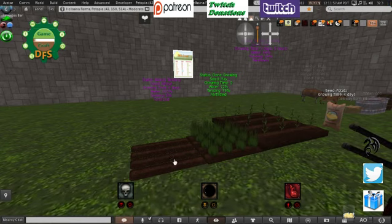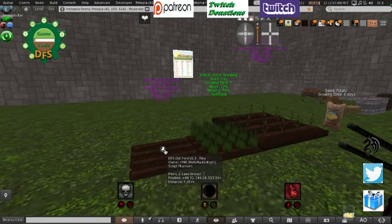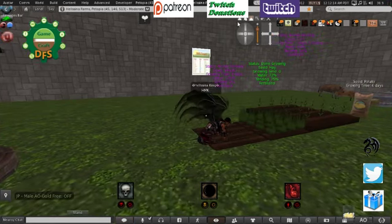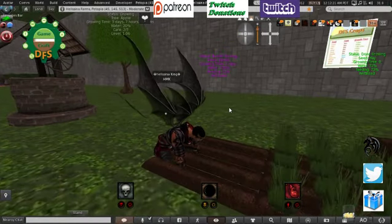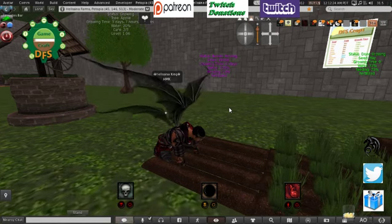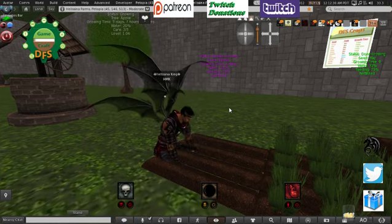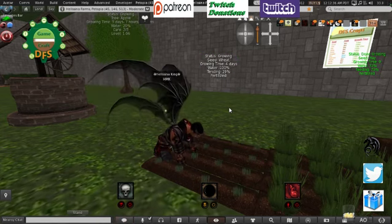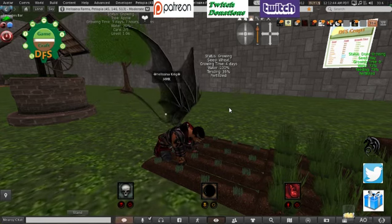So what you're going to do now is click on the field and click tending. Then you'll get a chair icon over the field — you sit there. I'll turn off my AO. And you can see now that I am tending the field. What will happen is at a certain percentage — should be very shortly — there we go, it's now turned white and you can see the seed has come through. And you can see the status is now growing.